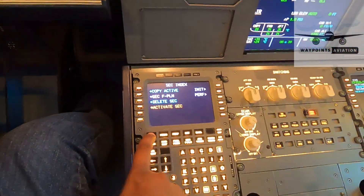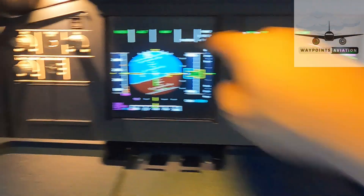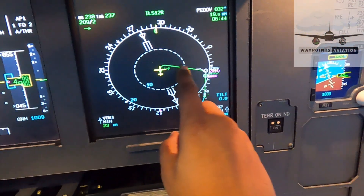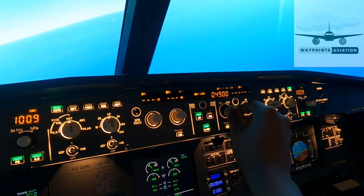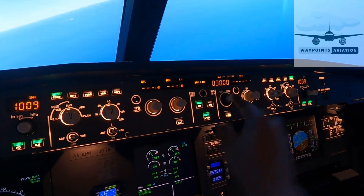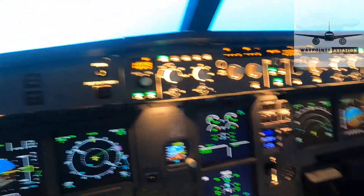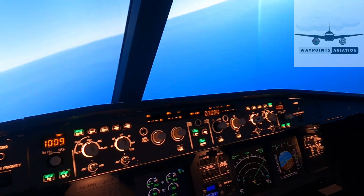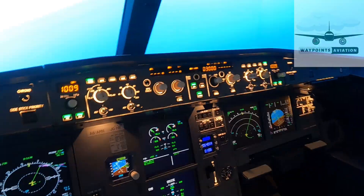Now that we're ready for the approach, I'm going to leave the hold by going direct to PEDOF - select PEDOF, press insert. The aircraft is now back in NAV mode. In arc view, zooming out a little, we can see we're making the turn and heading straight for PEDOF. I'm about 30 track miles from touchdown, so let's start getting down - set 3,000 feet and push for descent. Once we get to about 15 track miles I'll activate the approach phase and arm the localizer and glide slope. I'll get back to you as we get closer to PEDOF.